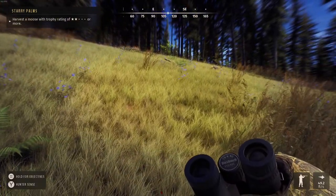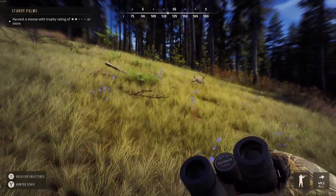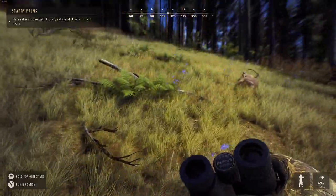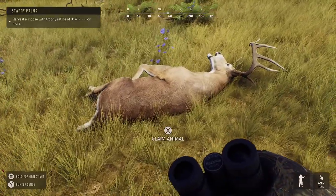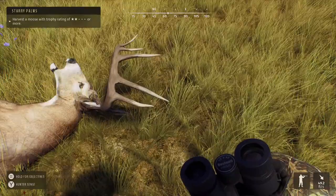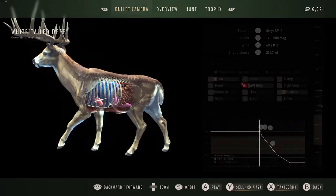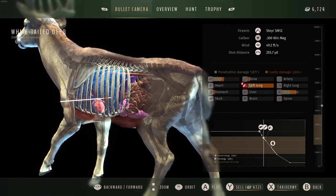Go ahead over there and pick him up. You can see that he is laying just up ahead here. I'm going to go ahead and shut off the Hunter Sense and take a look. Kind of dropped in a funny position, but you can see he is a very mature animal. You can see the pearling on the tines — very nice looking rack. My bullet energy, the hit energy, was way up at 4,353.